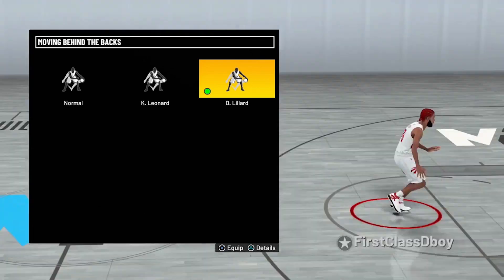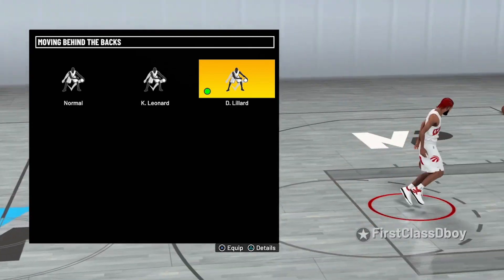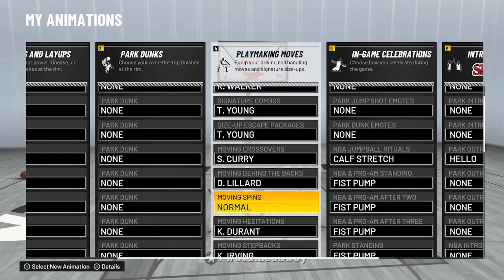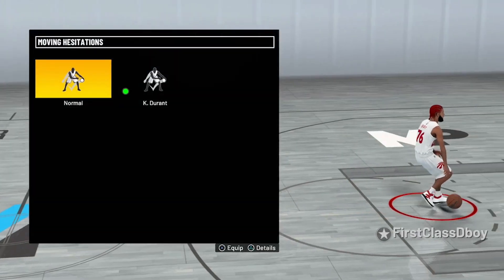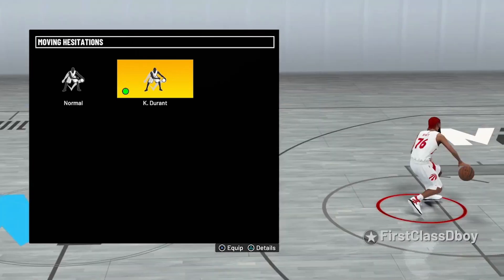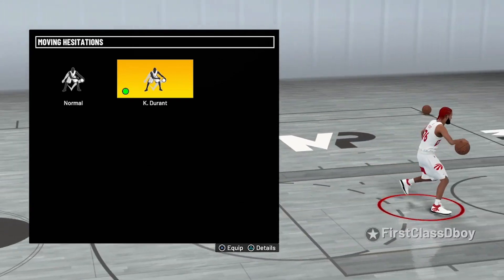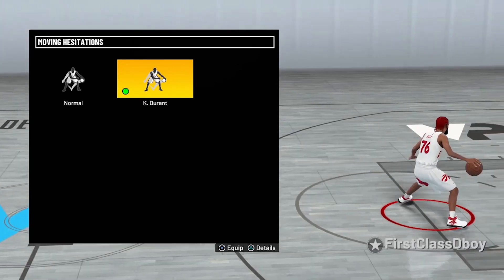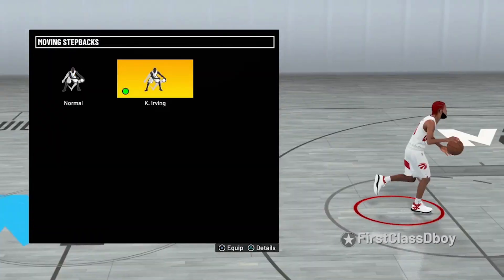Dame's behind-the-back is actually a very good move — I'm surprised I didn't use it last year. For spin, I don't really spin, but if y'all do, just put on Basic 1. All the spin and stepback movements — just put on basic right there. For moving hesitations, I picked Kevin Durant. KD has the Pro 4 hesitation from last year — the one that creates ankle breakers. As soon as I saw it, it was an automatic. It's the same as last year so you're not missing out on anything.